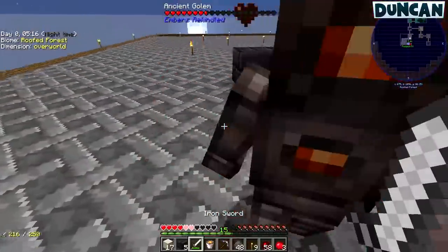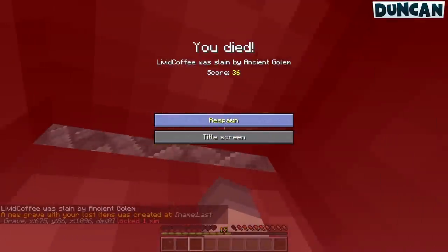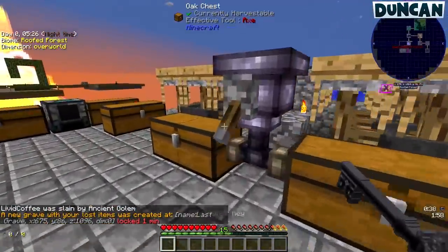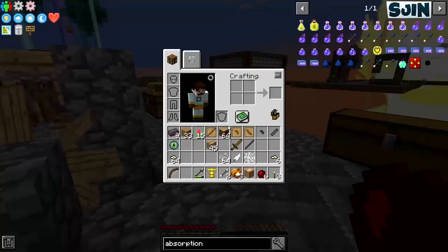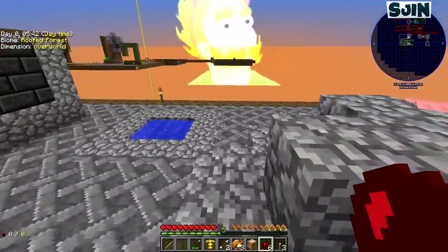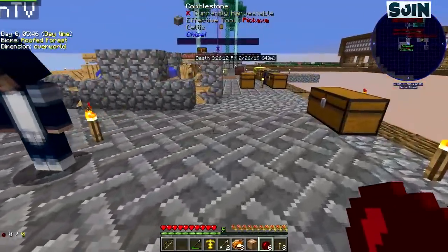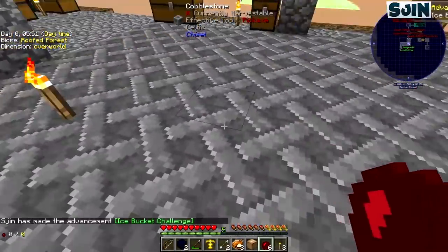My axe broke. That wasn't a witch - that was a grave golem, an ancient golem. You're dead now. So, how do I get obsidian? I need one of you guys with one of those fancy tools to mine obsidian. I've got two. I think if we just make it with water and lava - I need one more. I need three for this absorption hopper. We want to make a nether portal but we can do it.